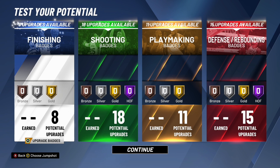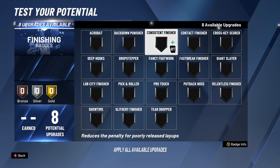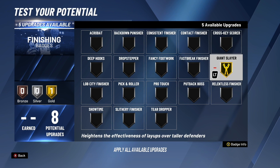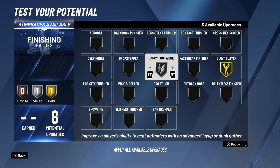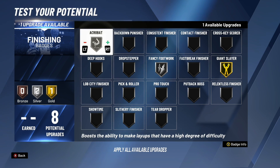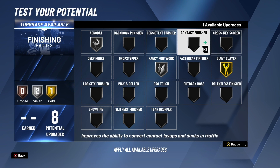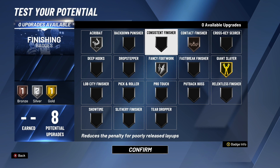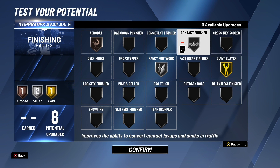Now for badges — let's look at finishing stats. They're pretty good even at 6'1". The number one finishing badge you need is gold giant slayer, no question. If you go up against somebody that's like 6'6", this badge is going to activate. I also recommend silver fancy footwork because you don't want to be doing standard layup packages where you can get blocked — you want hop step or euro step layups so it's harder to block. Acrobat is the same idea — it helps you do acrobatic layups. You may also want to add contact finisher; you'll only get bronze but you can lower acrobat or fancy footwork to make room. Don't touch giant slayer, that has to be gold.